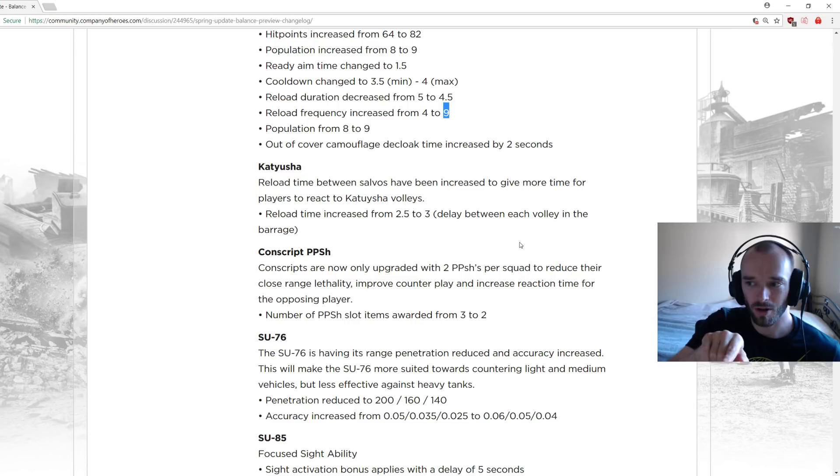Katyusha: reload time between salvoes increased from 2.5 to 3 seconds to give players more time to react to volleys. Pretty minor change but Katyushas are very popular in 4v4s, so this makes them just ever so slightly worse. PPSh conscripts: now only upgraded with 2 PPSh per squad to reduce close-range lethality, improve counterplay, and increase reaction time.